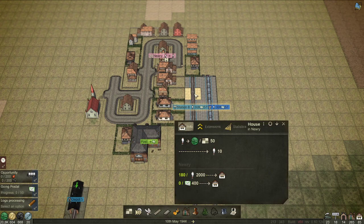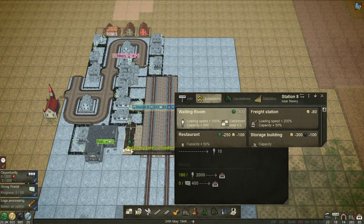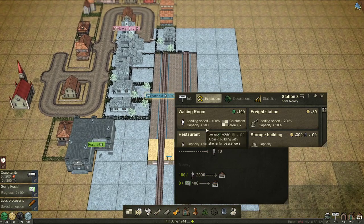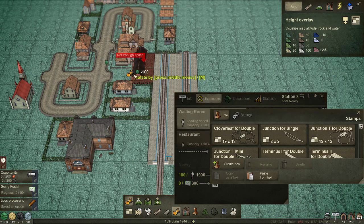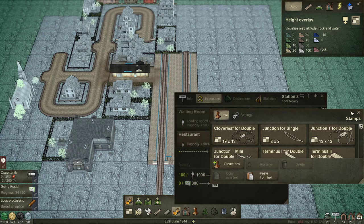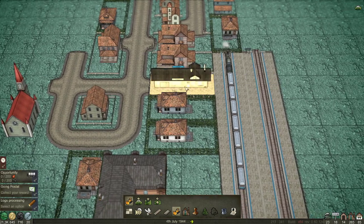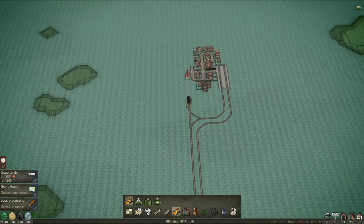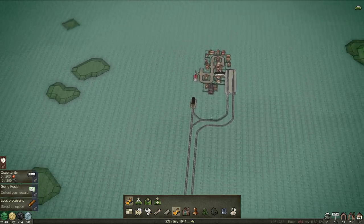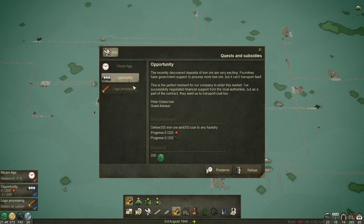Oh there's a church there, so we do want to extend this station a bit to try and encompass the church if we can. It doesn't look like we'll be able to do it - well there's a way of doing it but that requires getting rid of that house there, which is really annoying. But then we can at least get that church, and that church is quite important to have on there I think. We got a reward for that.